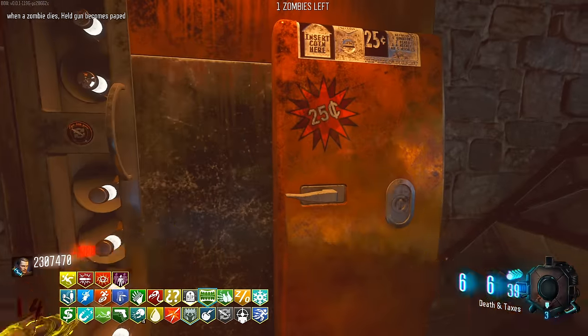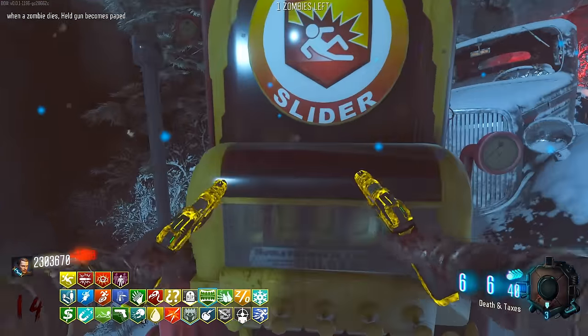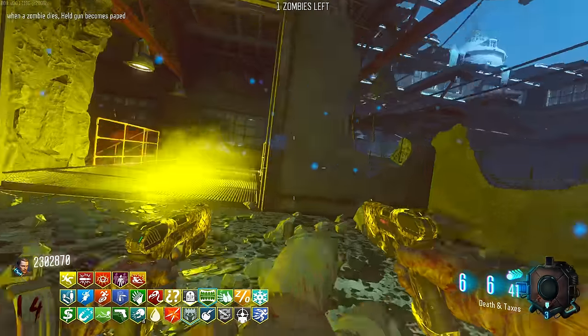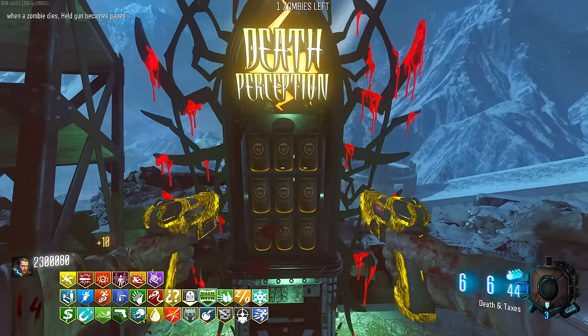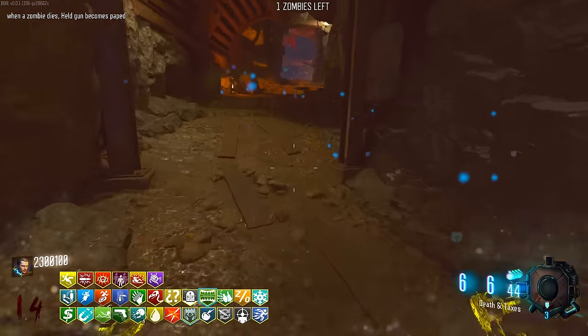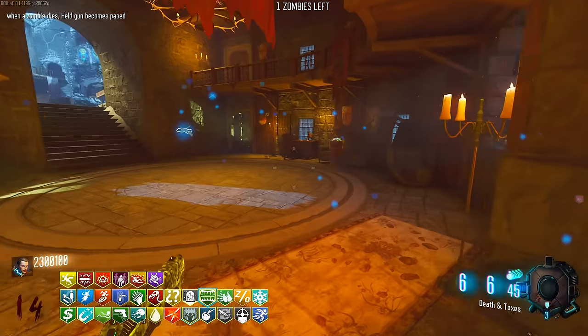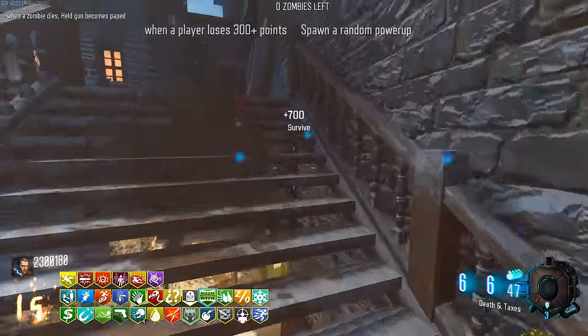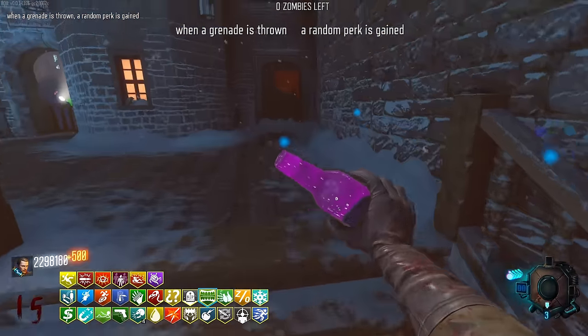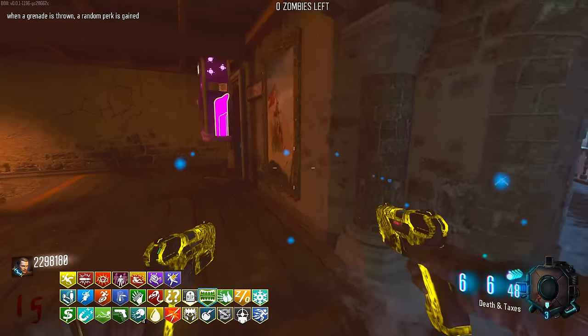Although our melee weapon isn't exactly doing that much damage now. Double-buy ICU. Finally PhD Slider - the Banana Colada sliding around. That's a cool animation. Double-buy Death - I already have it. That's the problem with a lot of these perks. I guess I can't complain because we're back up to where we pretty much were before.